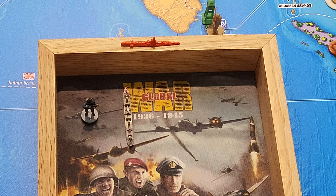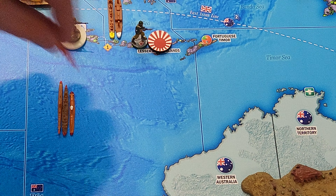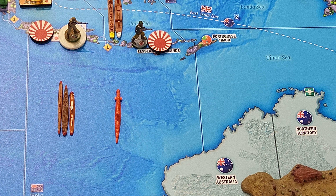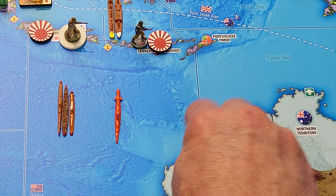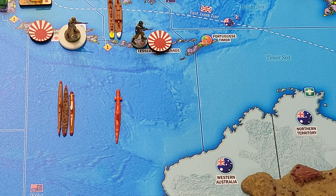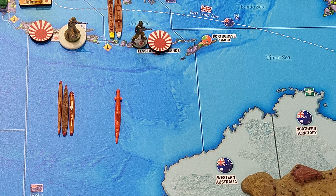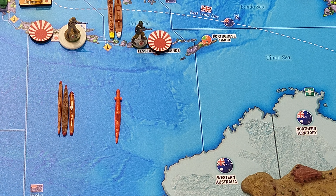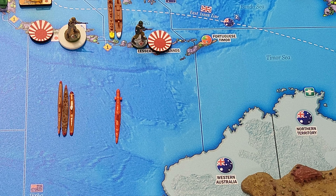Let's talk about this Dutch submarine down here in P61. Bruce rolled this battle, but he didn't reach out to Hambone to ask him the order of casualties. After he had filmed his turn, he reached out to Hambone and said, hey, how do you want your losses taken? And Hambone, not knowing that his destroyer had rolled so well, said that he wants to lose his destroyer first and potentially save that submarine.